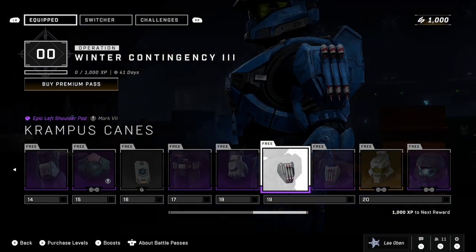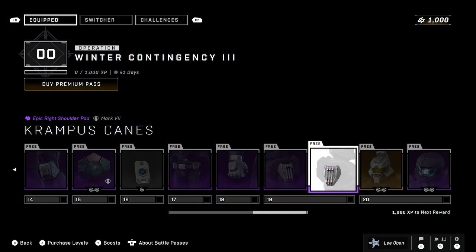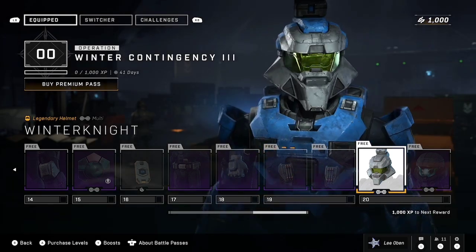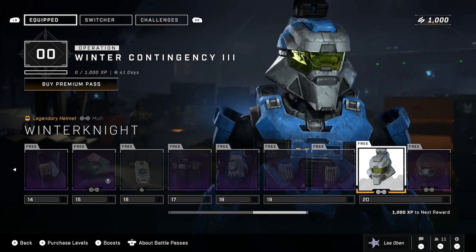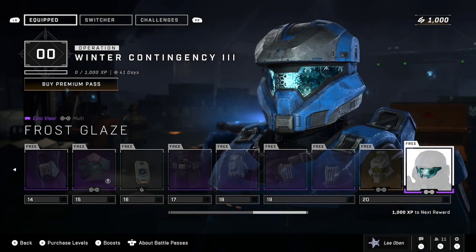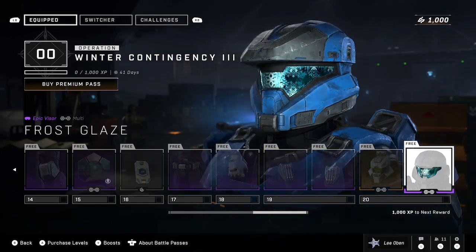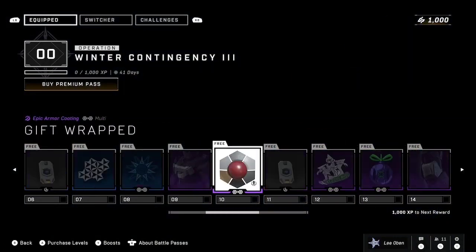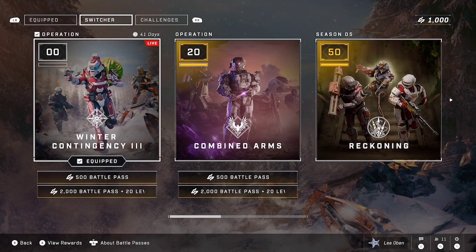These are nice. Krampus Canes - nice, with those candy canes on the shoulder pads. Looks good. Man, this is good. And then Winter Night - that is an ugly helmet. I like it because it's just derpy, but it's ugly. And Frost Glace - ooh, that by itself is worth the entire pass right there. We're gonna have to go look at the Ice Fissure separately. It's equipped, so we're good there.